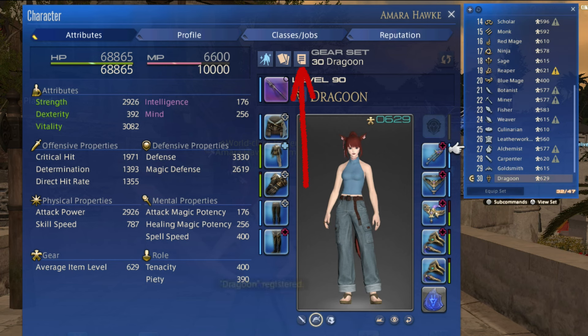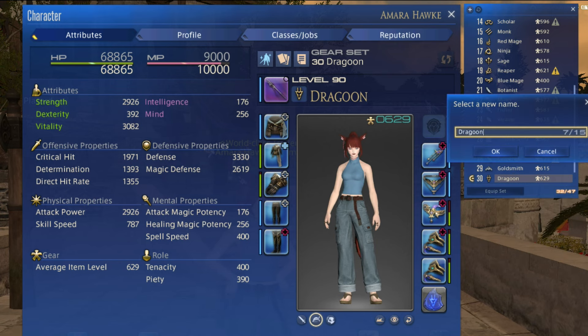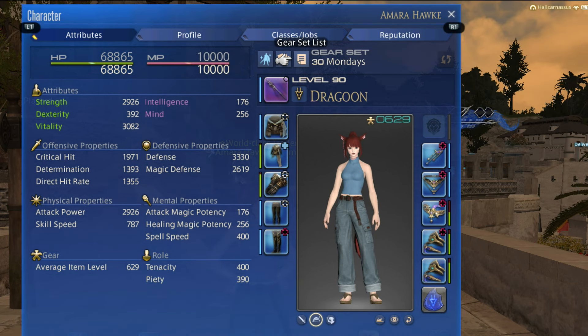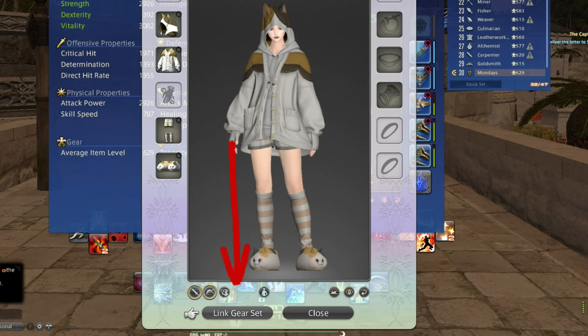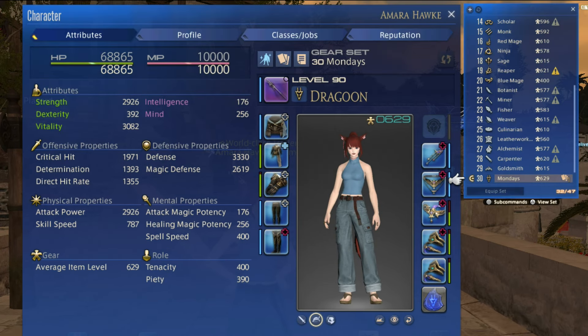With crafting and gathering classes, and later in the game with battle classes, it becomes increasingly common for multiple jobs to share the same gear. But what happens when you want these jobs to look different? If you want your dark knight to look different from your warrior and your paladin, but they all share the same gear, gear sets are your solution. Simply create three glamour plates with the three looks you want for each job and assign the appropriate glamour plate to the gear set you want. As soon as you switch to that job, it will apply the glamour at the same time automatically.